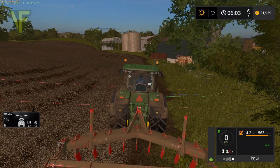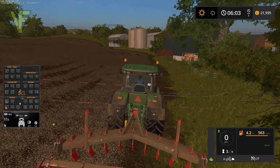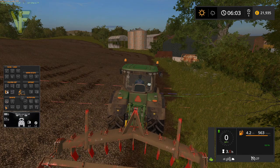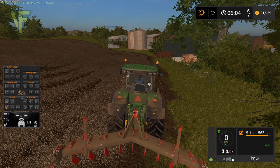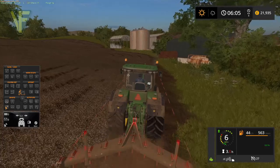We are going to use this, which is of course the GPS. Let's do an auto width. We do need to swing it right around and line it up with the edge of the field. Right, and down and away we go.